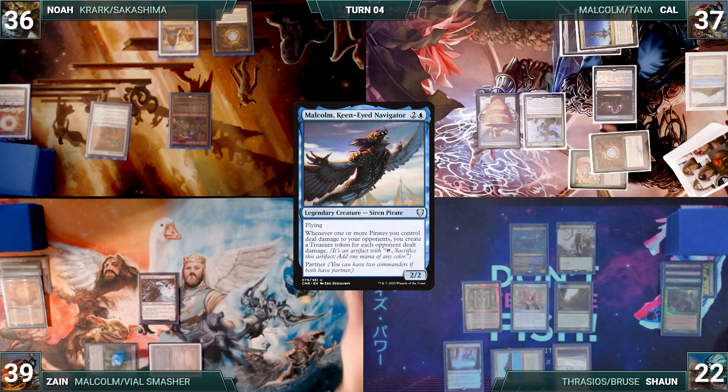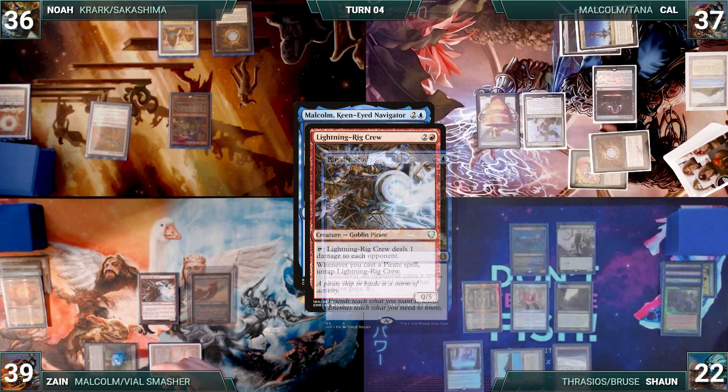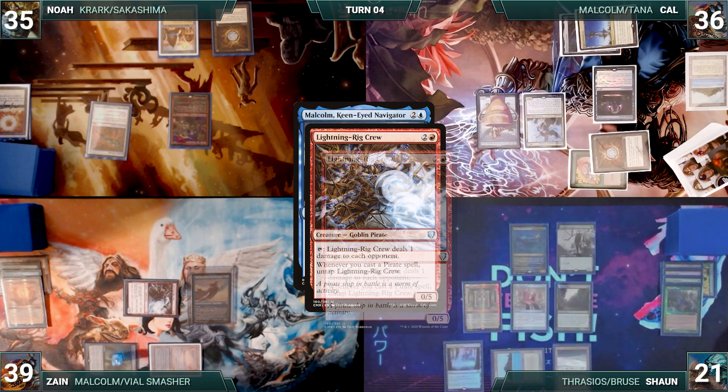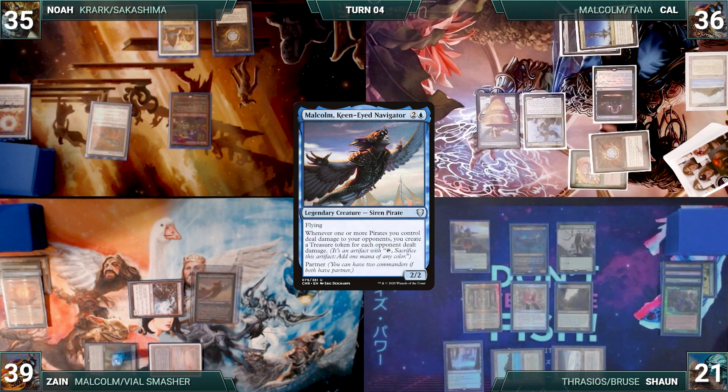Zane draws and casts his commander, Malcolm, Keen-Eyed Navigator. Lightning Rig Crew and Rhystic trigger. Zane pays for Rhystic and, holding priority, activates Lightning Rig Crew, pinging each opponent for one. In response, Sean casts Swords to Plowshares, targeting Lightning Rig Crew. Rhystic triggers, and Cal draws. Swords resolves, and Lightning Rig Crew is exiled. Zane passes.